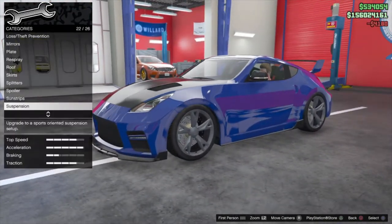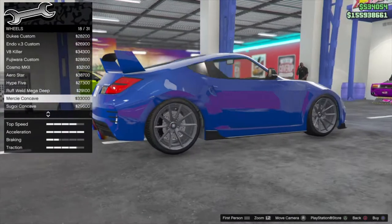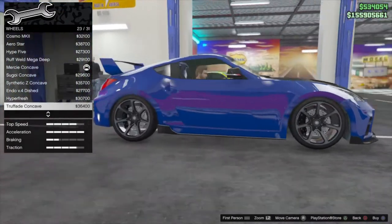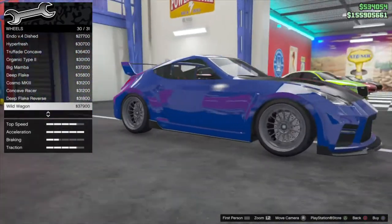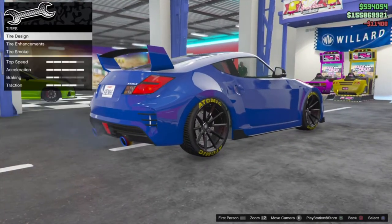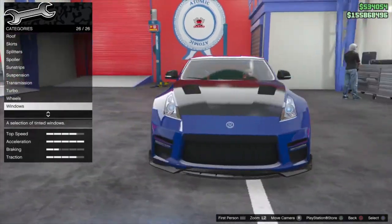Going down to suspension — let's lower this thing all the way to the ground. Transmission, turbo. Checking out the wheels — maybe street wheels. Found some rims that look pretty cool, going to leave the current rims on there colored. That looks pretty nice. Tires — going bulletproof, with yellow tire smoke. Window tint — going with a slight window tint. And there it is — my 370Z build. Let's go drive it.